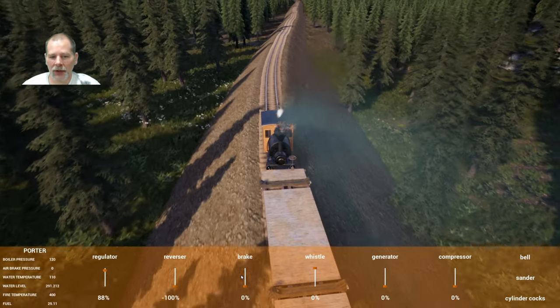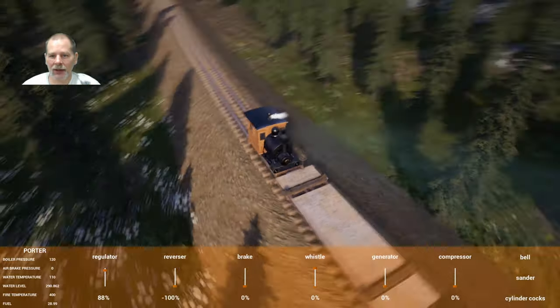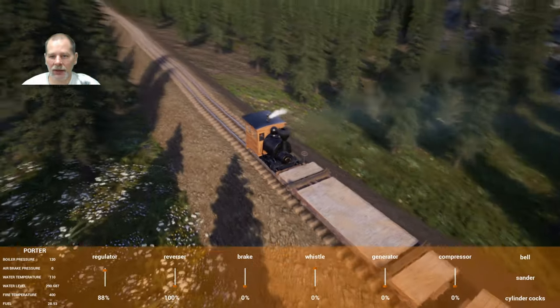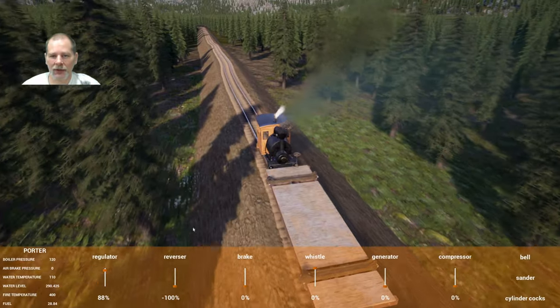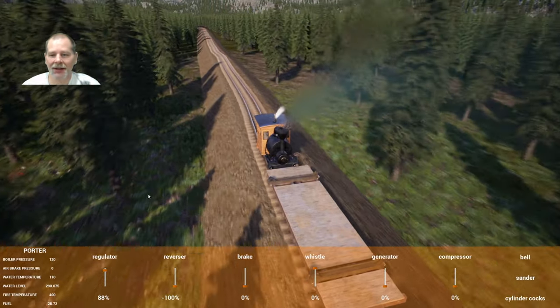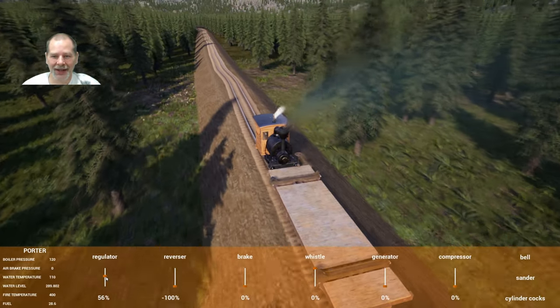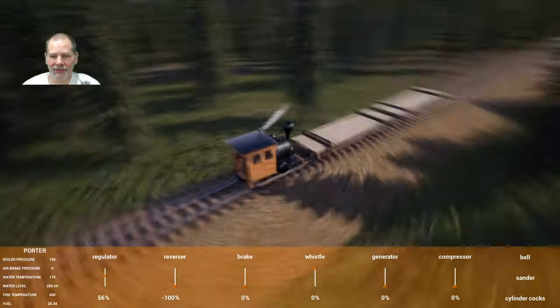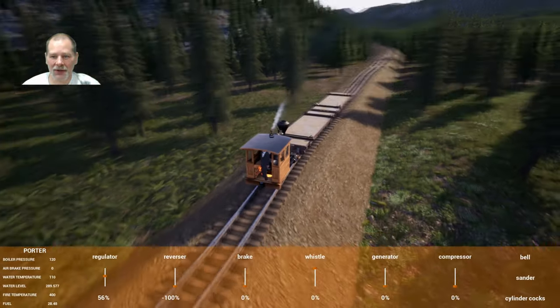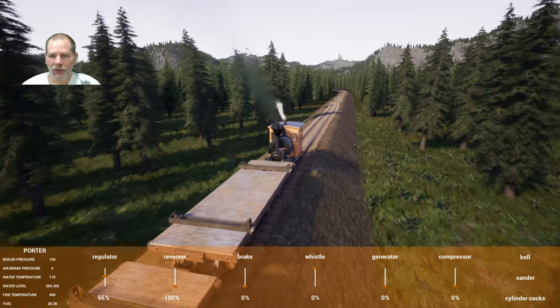Having the throttle and stuff on there would make driving it when you're standing on it in first person so much better. Because that's the thing — you have to look at your hand in order to use stuff, and nobody ever does that in real life. It makes the gameplay really suck, to be honest.